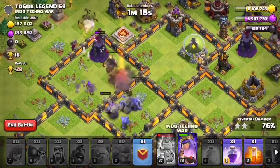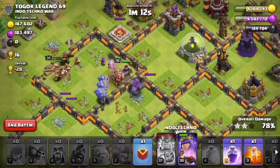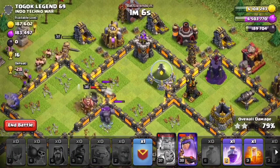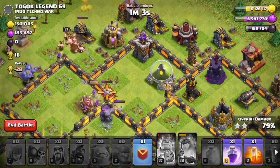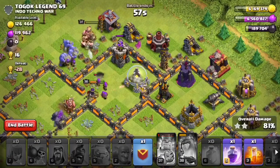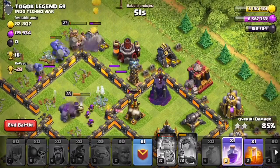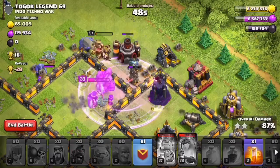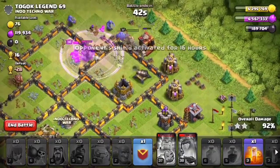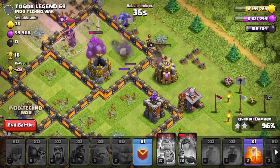The king is doing a number on our queen. In my next attack I have jump spells instead of earthquakes, which will help since they take up less space. Come on, why do you have to go for the queen like that? Let's hit the queen ability. Our king looks like he's probably going to go down, which means we won't have him for the next attack. Let's hit a rage up there to rage up what we have left — the golem can do a little more tanking.